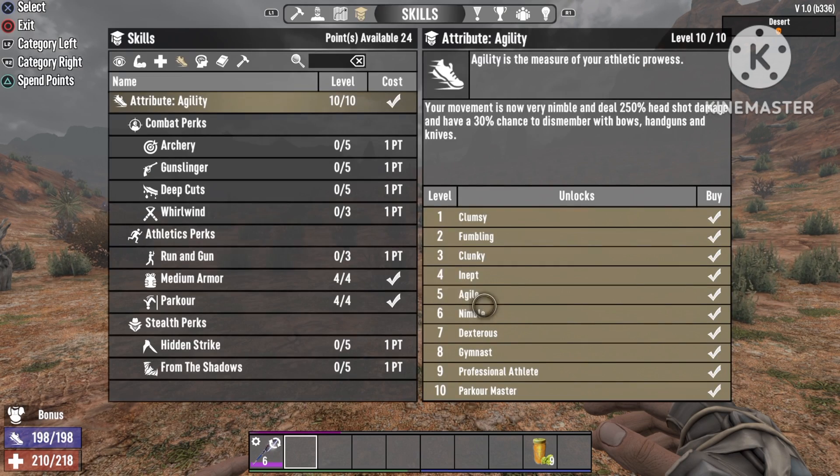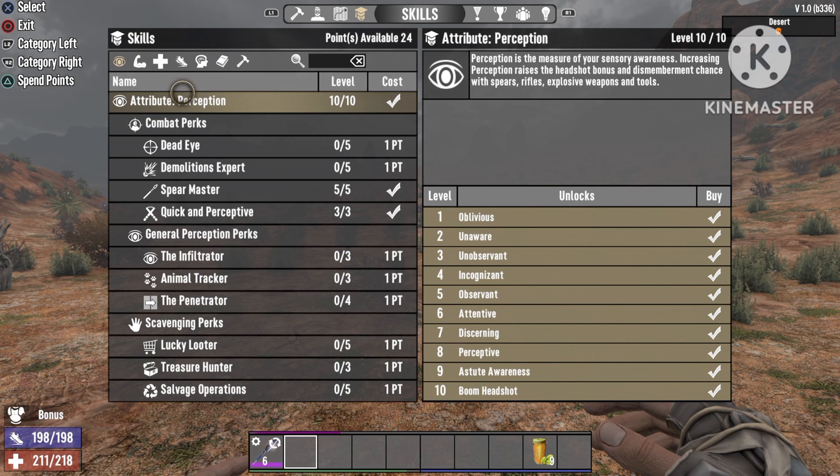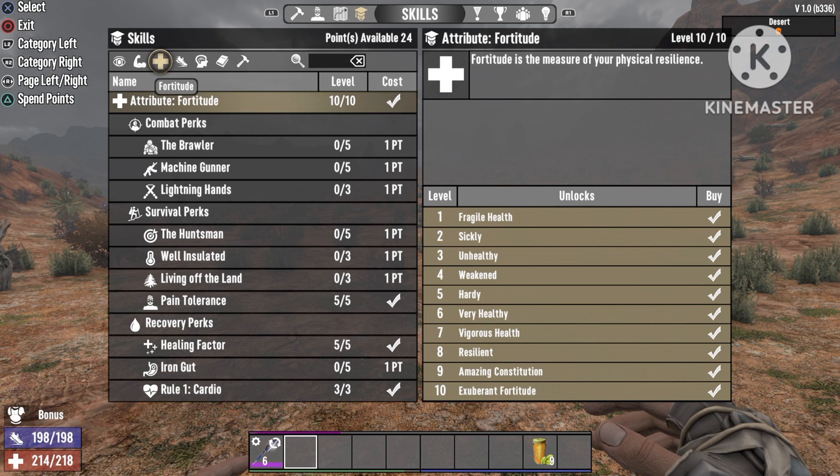Now let me head over to the skills. The most important skill is Perception — you have to be 10 out of 10. You're gonna need Spear Master at 5 out of 5, and Quick and Perceptive at 3 out of 3 — that's the most important. If you have extra skill points, head over to Fortitude and put 10 out of 10 into it — Pain Tolerance 5 out of 5, Healing Factor 5 out of 5, and Rule 1 Cardio 3 out of 3.